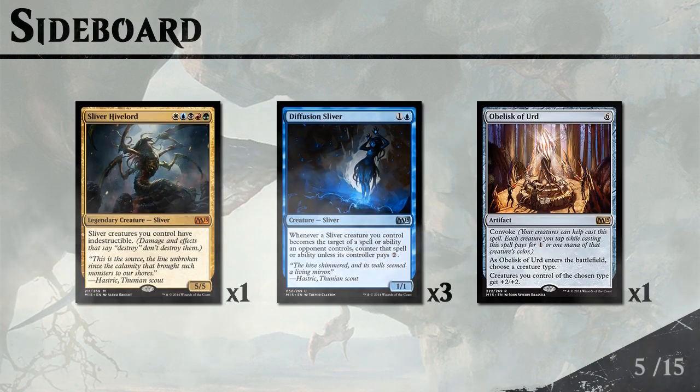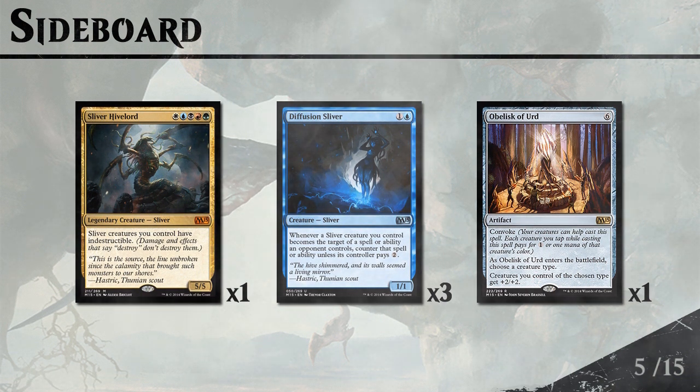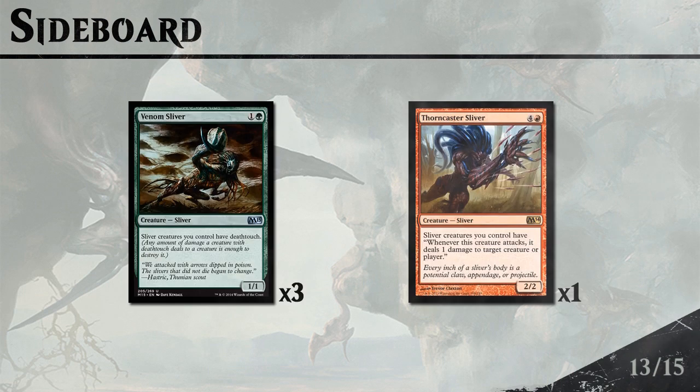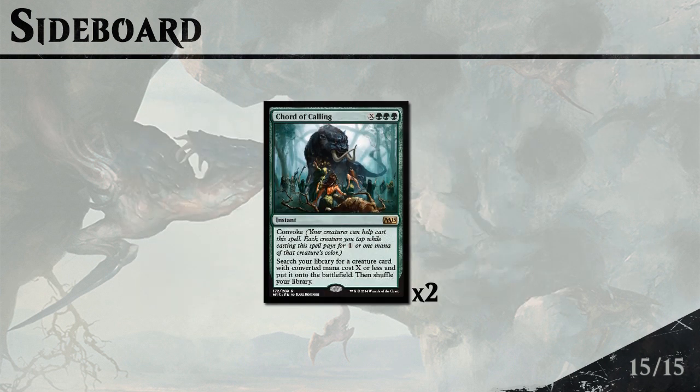In the sideboard we have a plan against removal-heavy decks: one Sliver Hive Lord, three Diffusion Slivers, and one Obelisk of Urd, which combines well with all our cheap Slivers. Against aggro decks we bring in two additional Siphon Slivers and two Sentinel Slivers to win those races. Against midrange creature decks we have additional Venom Slivers, which combine nicely with Thorncaster Sliver — Deathtouch means you can kill a creature right away. We also have two additional Court of Callings, good for grindy matchups where the game goes longer.